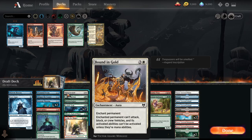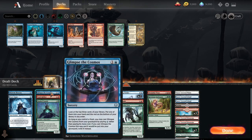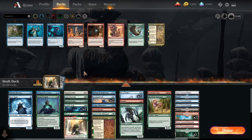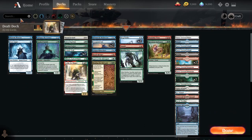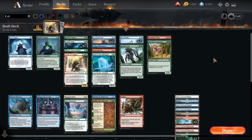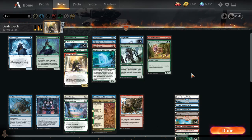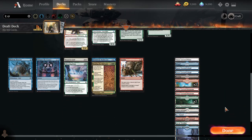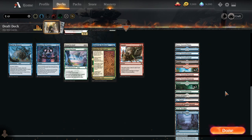Cut Broken Wings, cut Seize the Spoils, cut the Strategic Plannings, because we have Glimpse the Cosmos and Behold the Multiverse now. Cut a Vault Robber. And then one more cut to go — probably just cut one of these Frost Peak Yetis, they're our weakest creatures. Yeah, this deck is weird. I don't know about these Snow Piles — they always just look like an absolute pile to me.